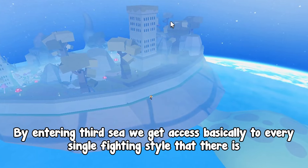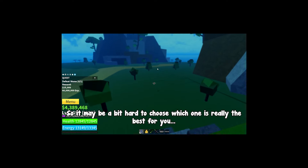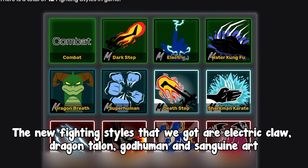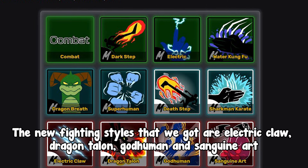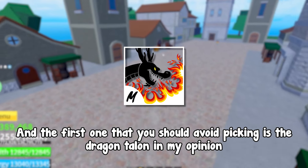By entering the Third Sea, we get access to basically every single fighting style. So it may be a bit hard to choose which one is really the best for you. The new fighting styles we get are Electric Claw, Dragon Talon, God Human, and Sanguine Art. The first one you should avoid is Dragon Talon in my opinion.